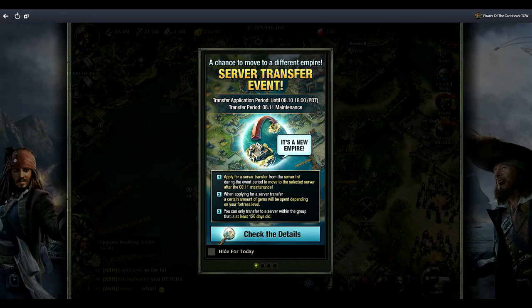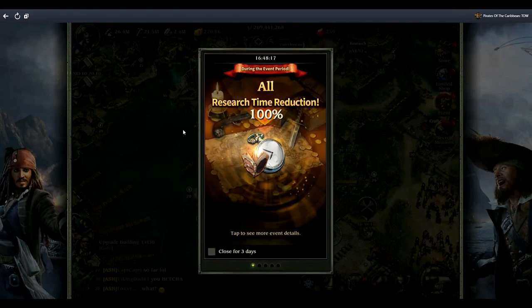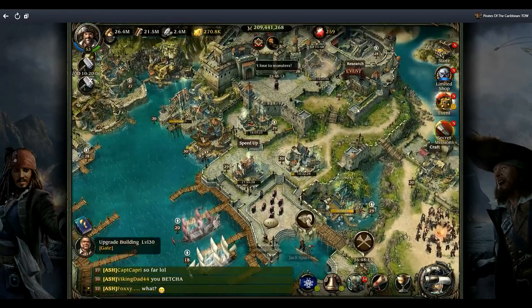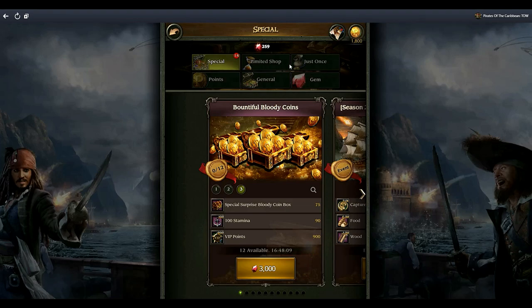I thought this was quite a good idea because a lot of people are wanting to change servers and come join our alliance — I'm kind of like a tutorial alliance. It's not all good though, because there is a carrot and a stick. The stick: check the details — level 7 to level 30 fortresses will cost you 1,500 gems to actually move server, which is absolutely ridiculous.